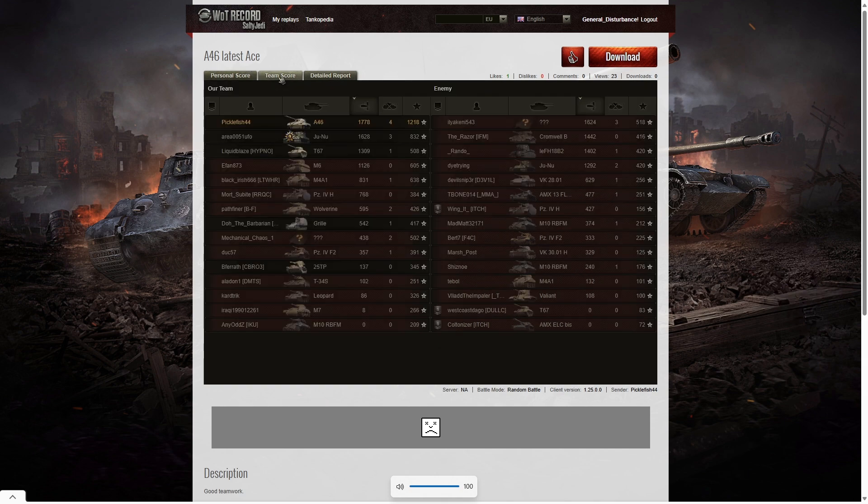Looking at the team score, he got the highest damage on his team and the highest damage in the game, but it wasn't 20% of the enemy hit pool so he missed out on the High Caliber. Second highest damage went to the Juno on his team who got a Steel Wall and 1628 hit points, and third highest went to one of the mystery tanks on the enemy team with 1624.